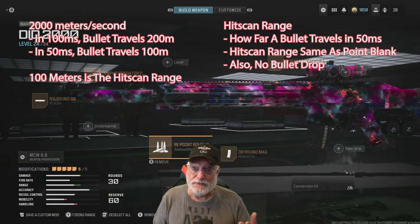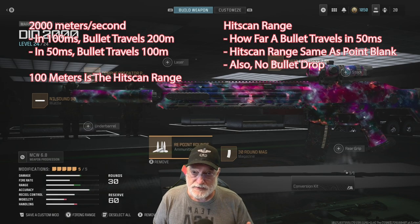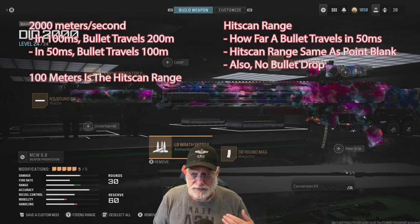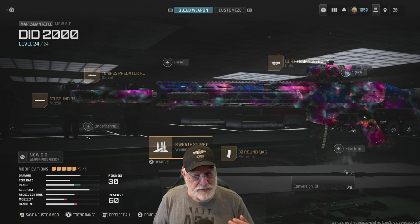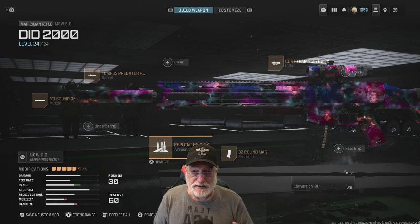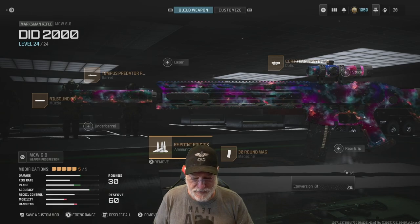100 milliseconds would be 200 meters, 50 milliseconds — cut that in half — and you have 100 meters. So at 100 meters, your bullet will act like a hitscan if the enemy is standing there or inside of that range.